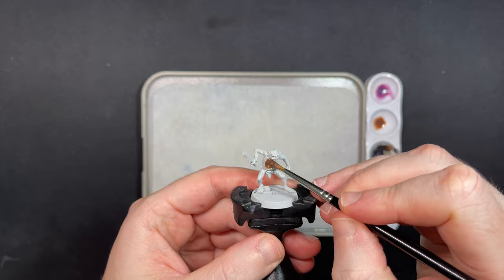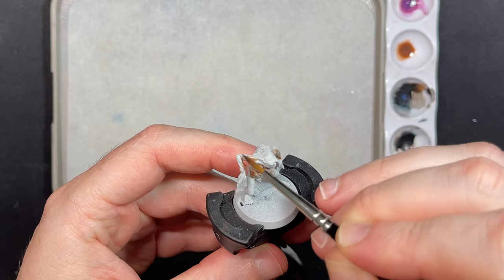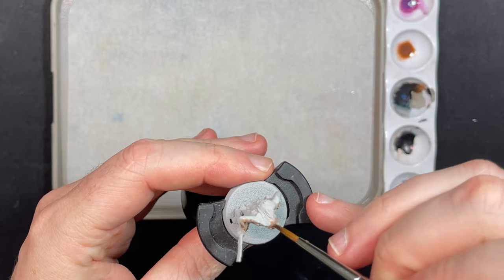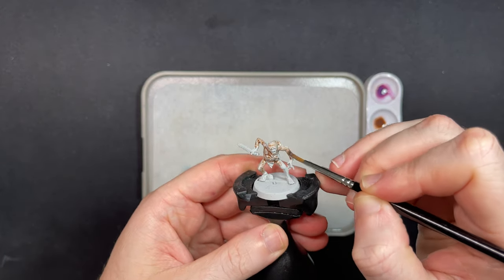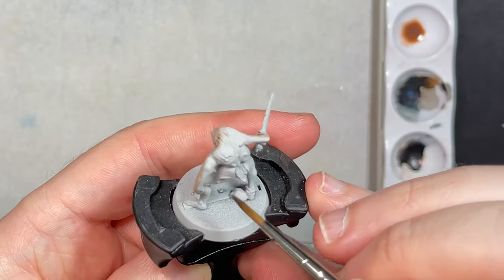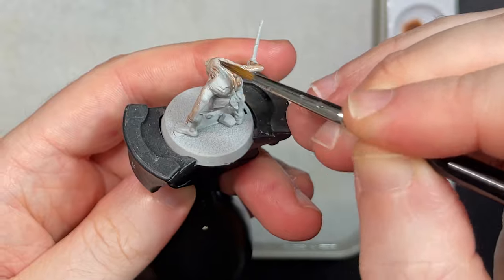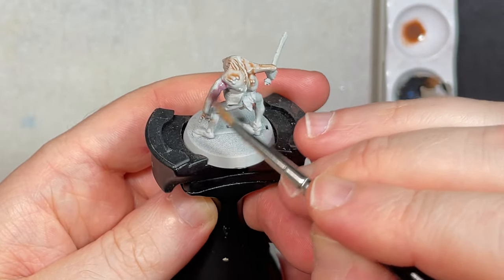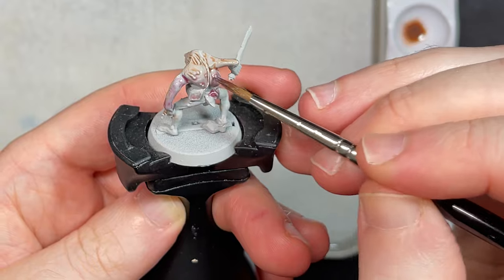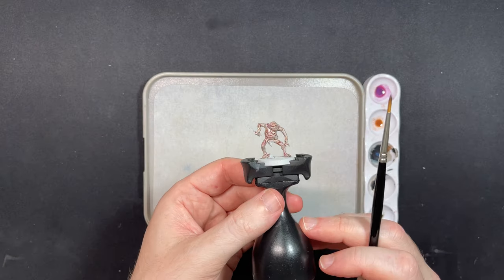My thought process with the skin base colors was that it needed to be fast to paint and easy. With this in mind, I used contrast paints: Guilliman Flesh and Magos Purple. I tried to follow the color scheme from Games Workshop's website but I couldn't achieve the same effect. Where the skin would be in direct contact with the light, I used more Guilliman Flesh. In the shadows or the rotten parts of the skin, I used Magos Purple. I used contrast medium to make sure the colors were blending together.